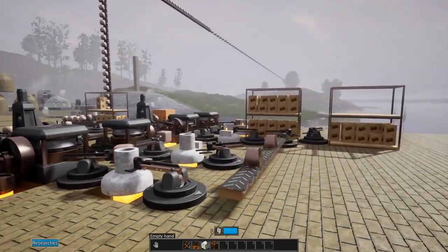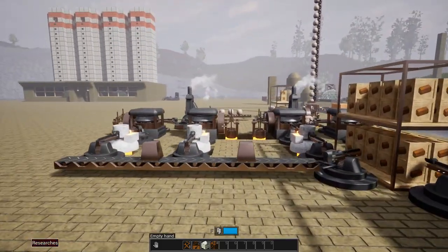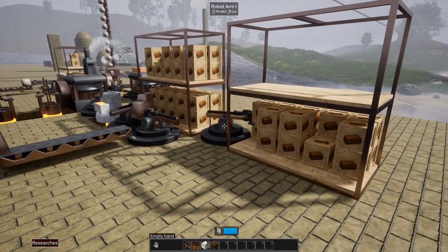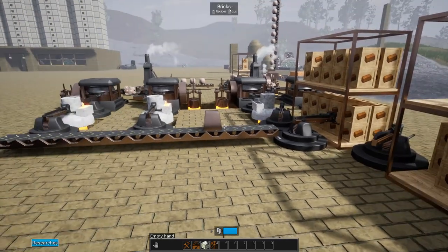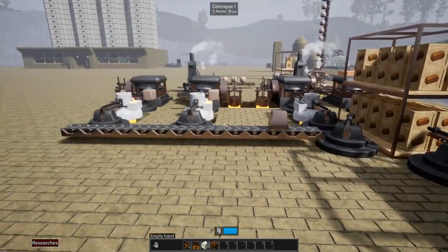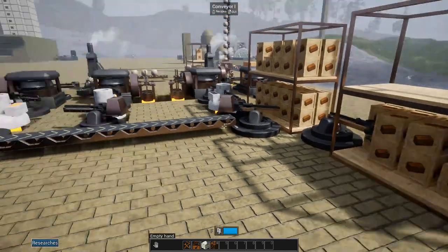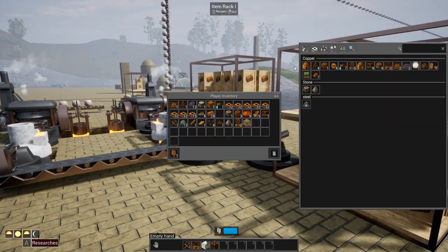I've got double the production going into one chest here. I was trying to get a unification going, but I'm thinking what I might do on this end is separate this line from that line and have four separate shelves - one shelf is going to be ingots.